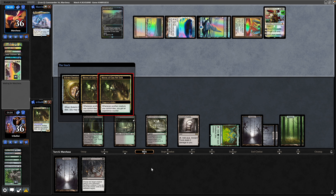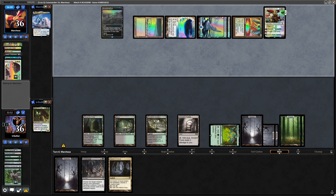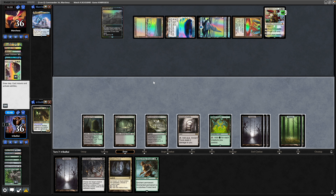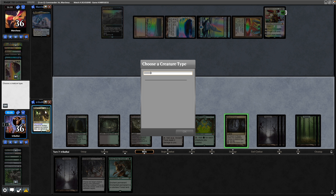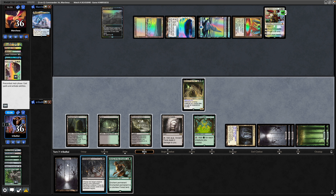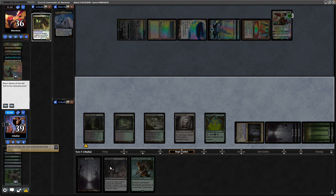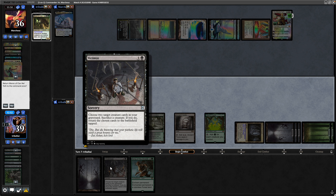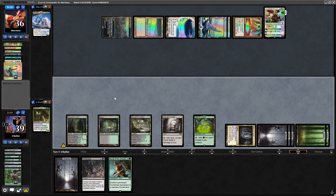Song of the Dryads onto their commander should be nice. Go Cavern of Souls — I'll just name Human. We could go for Victimise onto Merrin to get things back, but I think we're fine to leave it. A Swords to Plowshares onto Merrin — they target-sacrifice a creature, but the Swords still resolves. We put Merrin back in the Command Zone. We're making them use their interaction at least — they would have let us grab back the Reclamation Sage at end step otherwise.